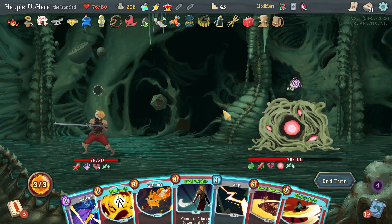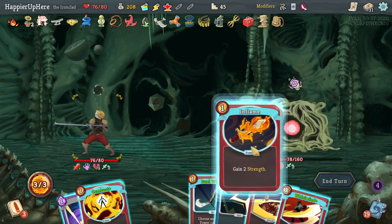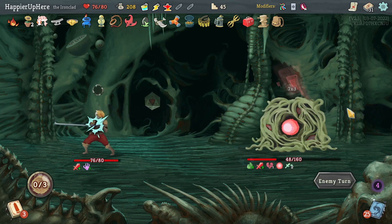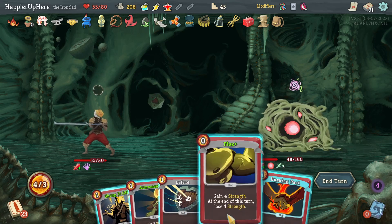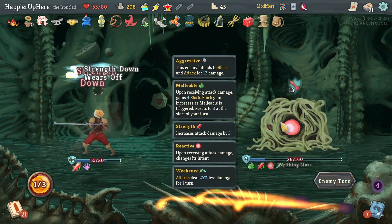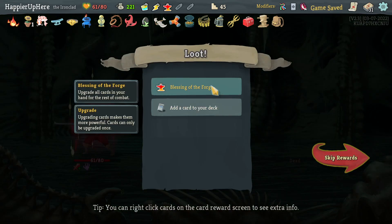Burning Pact might help — let's do Burning Pact and the Wound. Luckily I have Whirlwind. I'm worried about taking too much damage but I think I have to risk it. Inflame then Whirlwind. I have 21 incoming — not much I can do about that. Getting a curse again and no good defensive card. Let's do Shrug It Off, Pummel, Strike. 13 incoming, let's do Armaments and wait. I can do Eruption, Cleave, and kill.